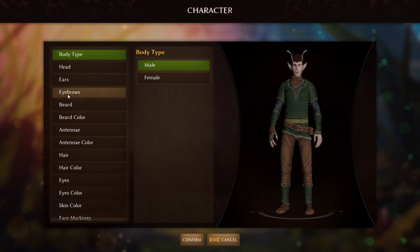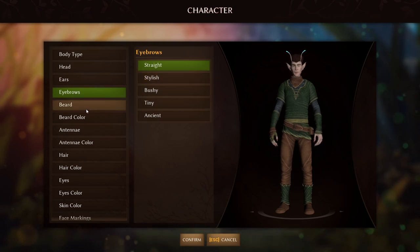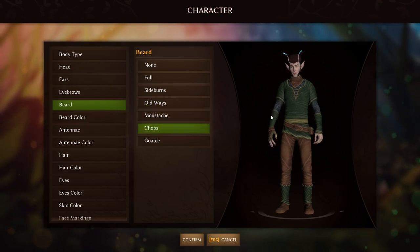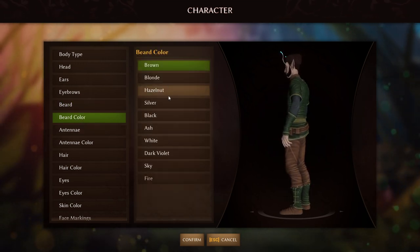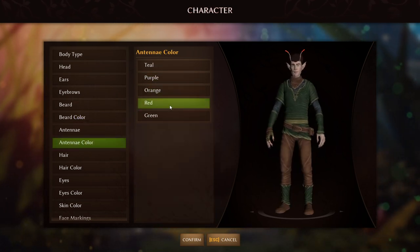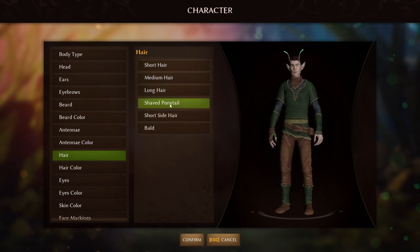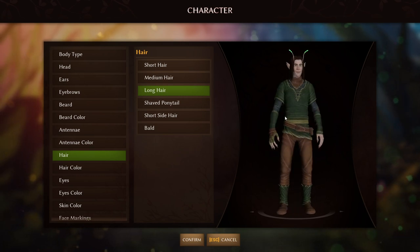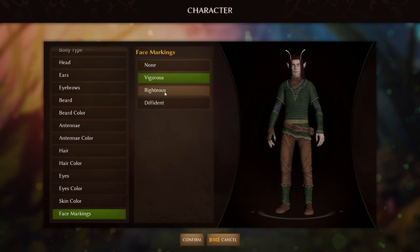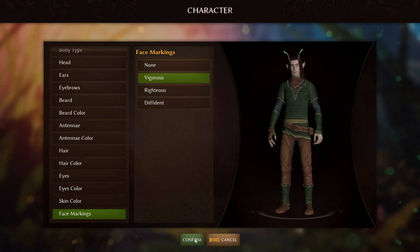So you go ahead and create a character, name them, and then you have some customization options — eyebrows, beard, full beard, sideburns, old ways chops — and different colors for your beard. We have antenna colors: purple, orange, red, and green. We're gonna go green hair. I never go with long hair but we're going to in this video. We got some face markings, let's do something like that and go ahead and start this up.